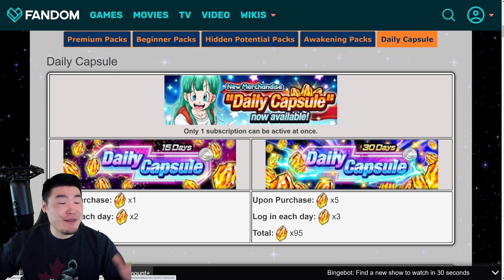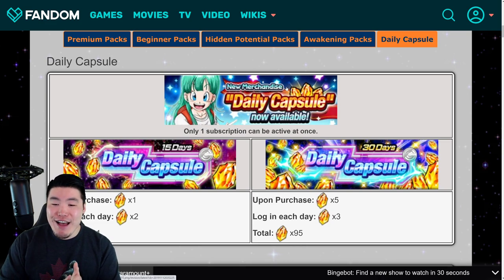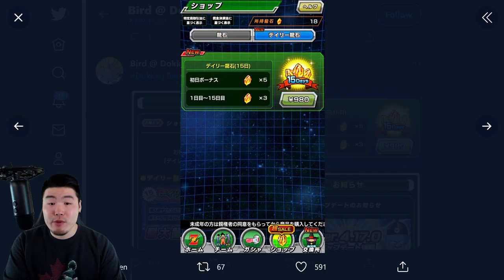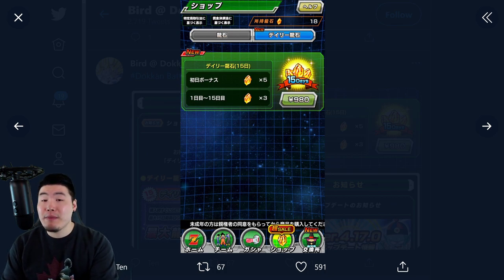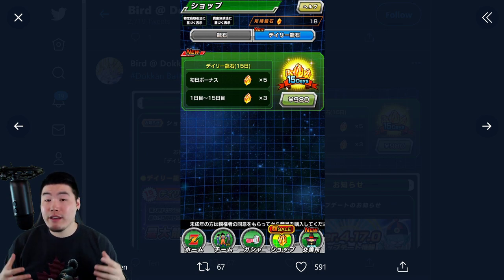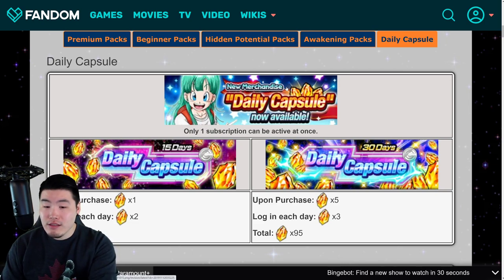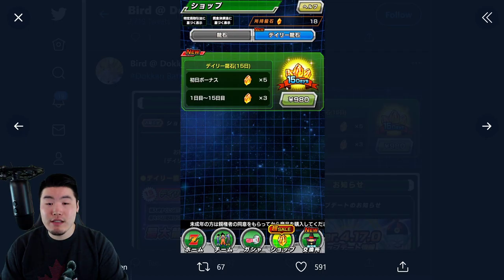Now, if my math is wrong somehow, feel free to let me know in the comments down below. But it does seem like if we do a direct comparison between the daily capsule and this new subscription service, the global one is the better deal. I mean, I'm not saying it's a bad deal on JP by any means — for pay-to-play players out there, I still think it's a great option and they should buy it because it's much cheaper than buying stones straight up. It's just that $10 for 95 stones over 30 days versus $18 for 100 stones over 30 days — the global price is definitely cheaper.